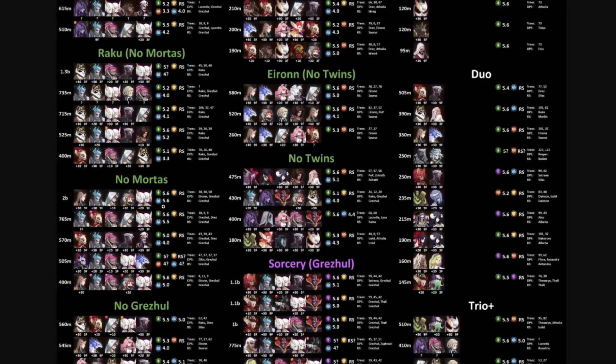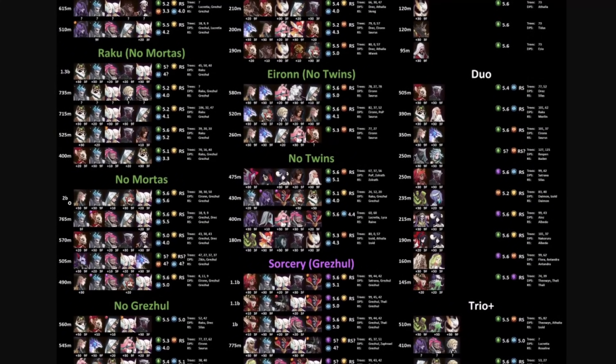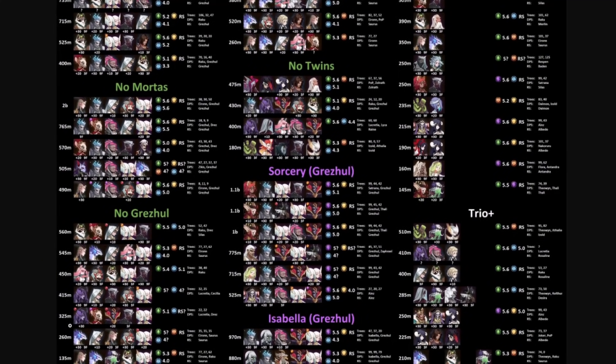These were 5.6/5.6 — completely maxed out with both trees, with Grez running the relic Soul in that formation. Now looking at teams without Grez — look at the difference in the sheer amount of damage being done to the boss. We have Grez up here at 2 billion, and no Grez down here at 500 million.